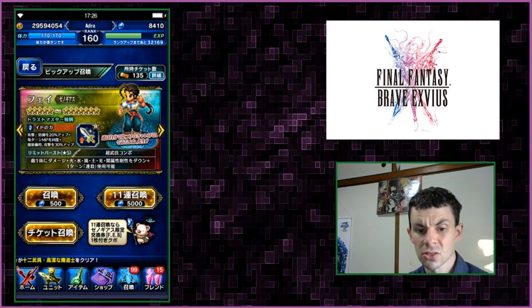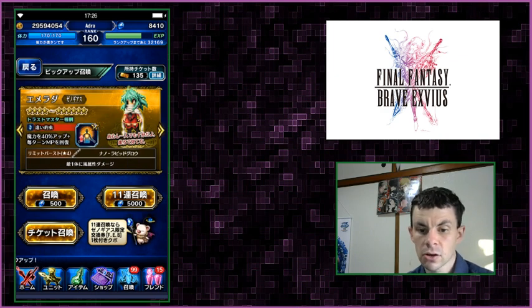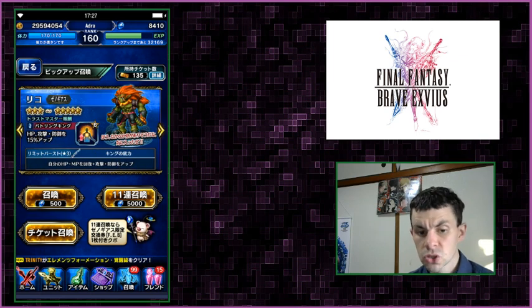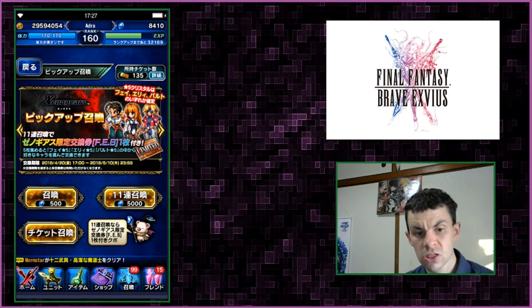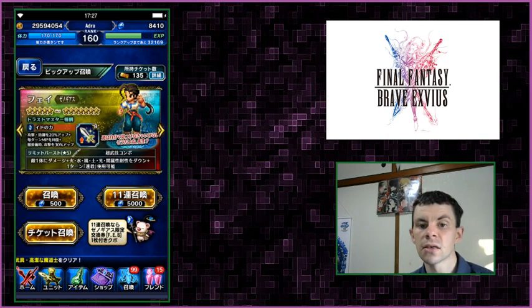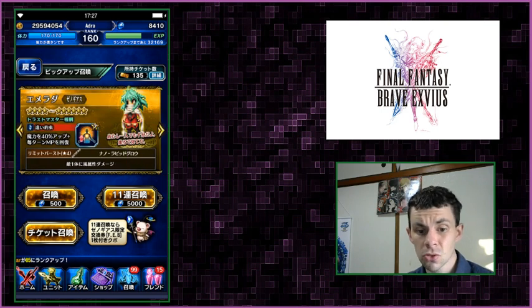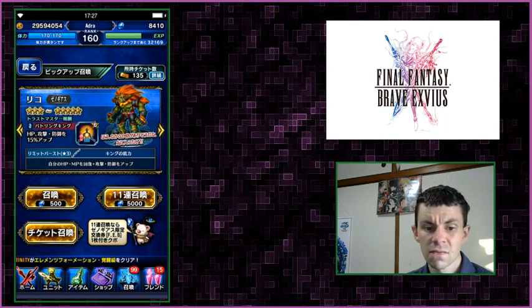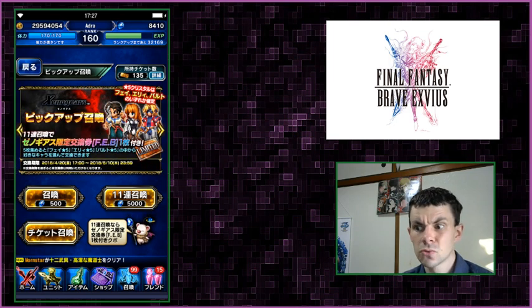His limit burst is a 2000% 23-hit with an 80% debuff to fire, water, wind, earth, light, and dark, and it gives him triple cast per turn. A 2000% limit burst is really, really strong with the elemental debuffs, and giving himself triple cast means, of course, he is a true dual hand unit. In his true dual hand kit, he has about 150% naturally, which is a lot of base true dual hand.